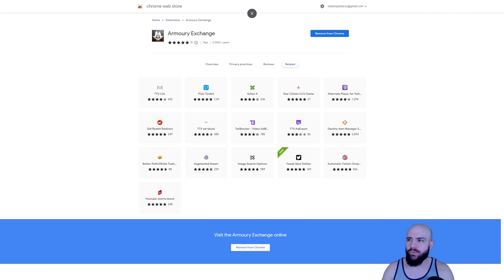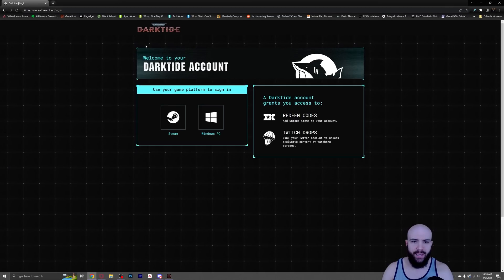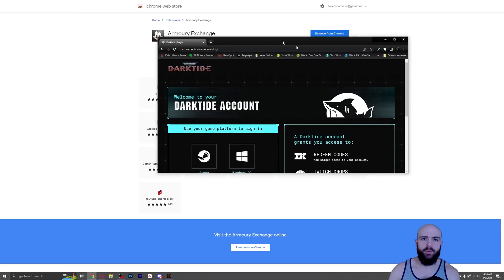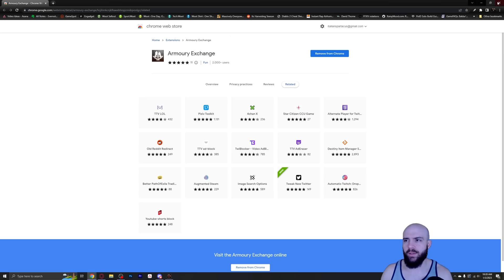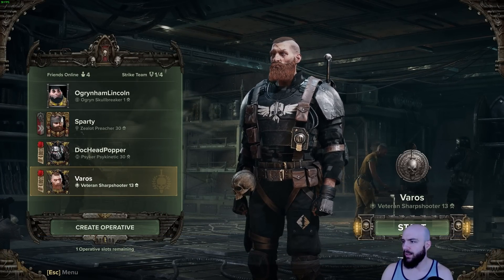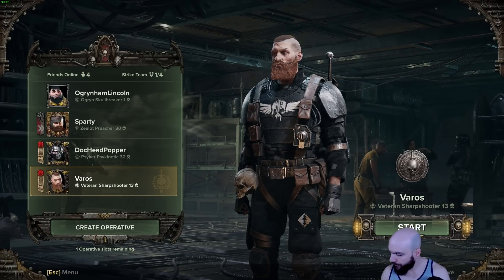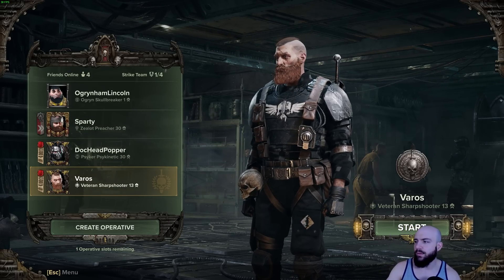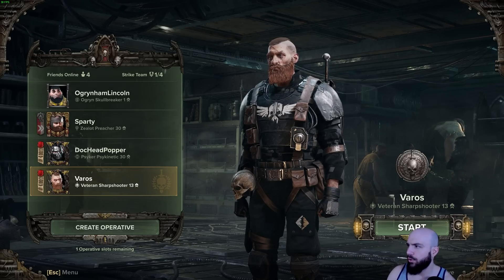Then once you do that, you'll go to accounts.atoma.cloud — again, I will put a link there for you — and you're going to go ahead and connect to your Steam. I'm going to log into Steam over here, and we are good.